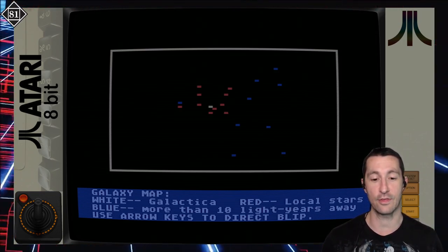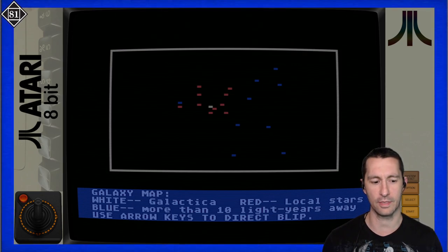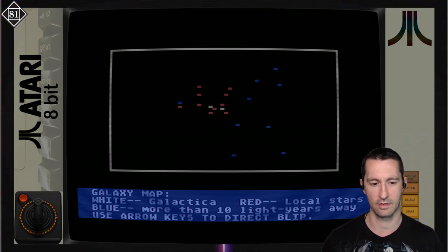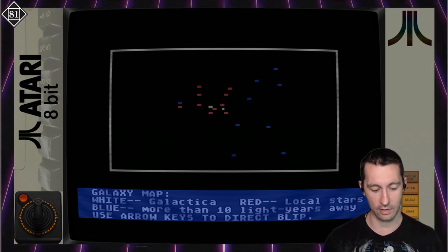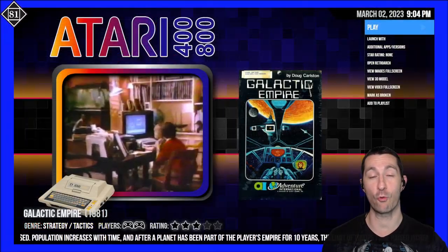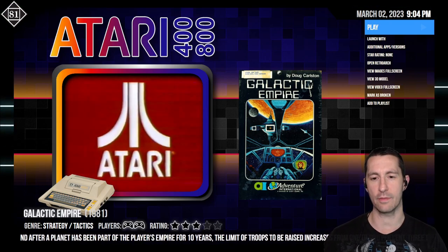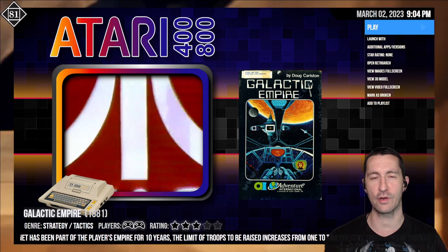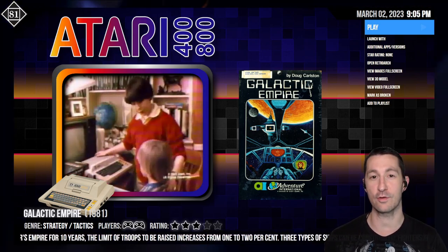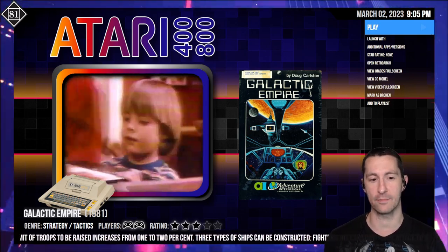This is a game we saw in the 70s - building a large trade-scaled strategy game, an explore-the-galaxy video game. Couldn't believe we saw this in the 70s, and here it is in 1981, ported to the Atari home computer. This is the kind of game you could play for a long time. We can use the arrow keys to direct the blip - it doesn't use joystick though. That's a quick preview of a game you could play months and months. They said eight hours on the back, but that's just one quick campaign. If you enjoy menus, you'd love Galactic Empire.